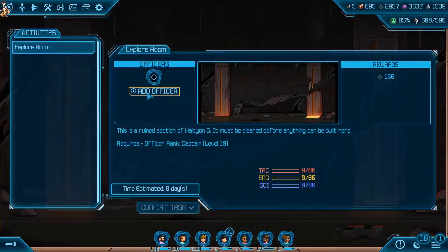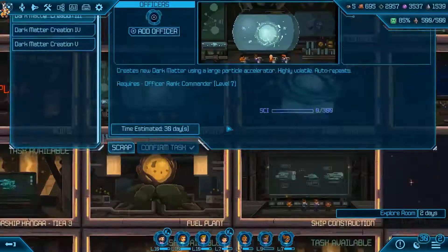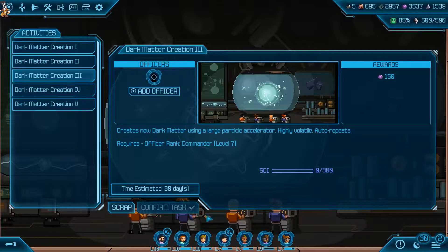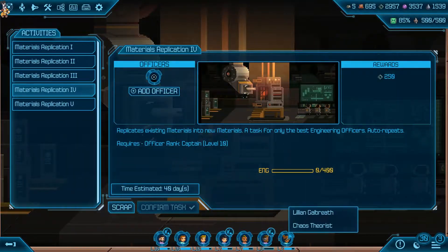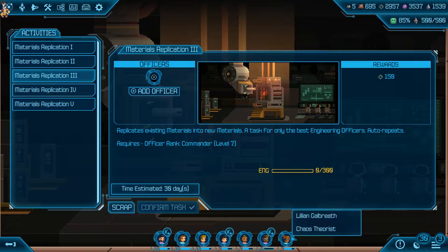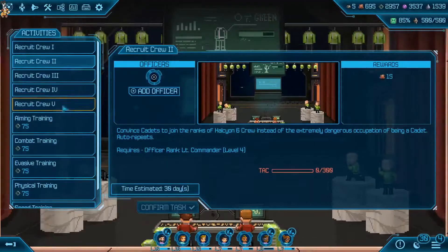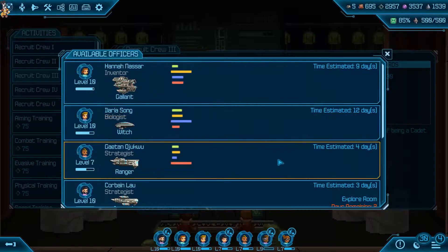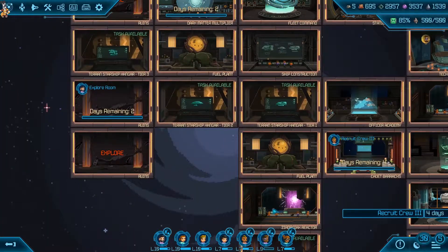Our people here should be digging out each of these tiles. And then these guys - the science person here, which is level nine - can still do this. So this can be done. Material multiplier can be this one. And we should be recruiting extra people wherever we can as well. And then these other ones are doing their stuff over here.